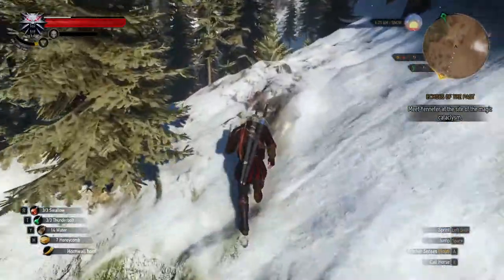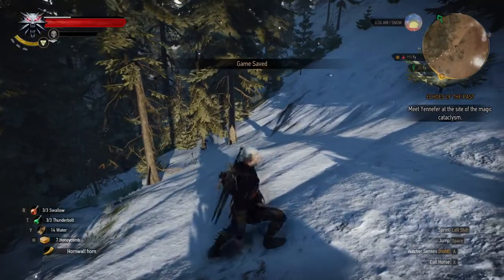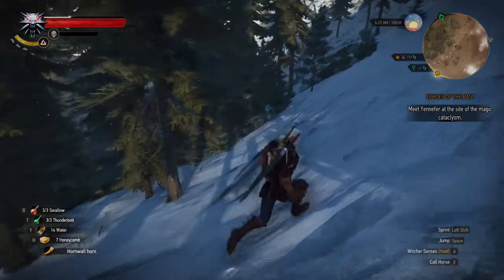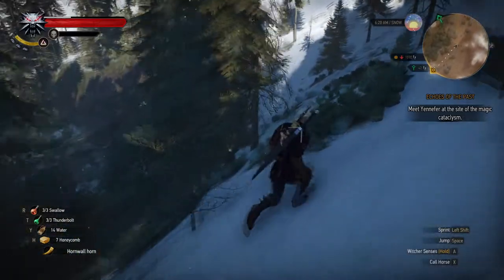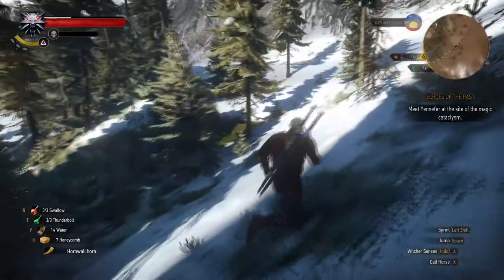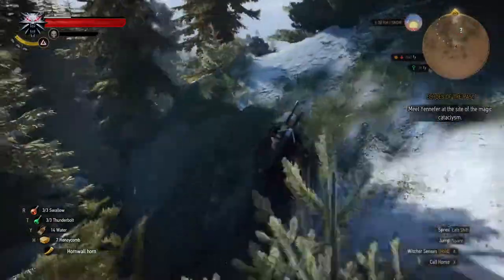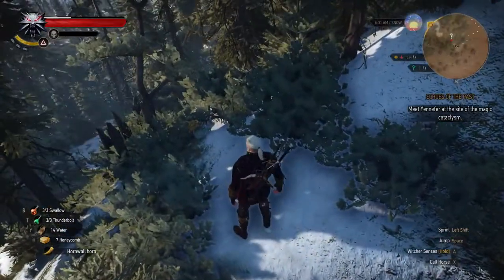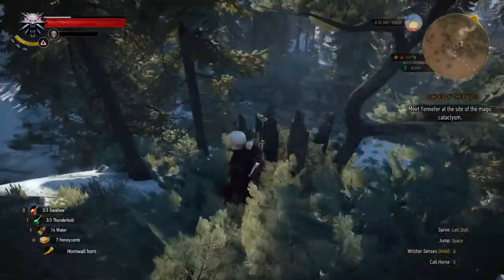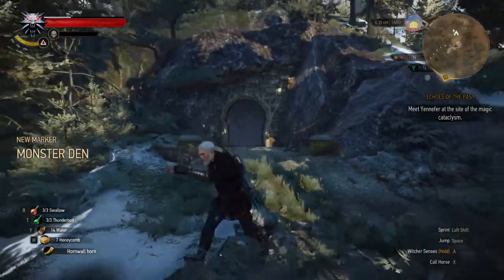Getting close - should be right over this ridge here. Before something terrible happens I'm going to get out my Igni I guess, and see what this is. Not seeing anything yet. Whatever it is, it's below me - like if there's a cave. Must be a cave here. Yeah, kind of looks like there might be right down here. Yes there is - a monster den! I have discovered a monster den.